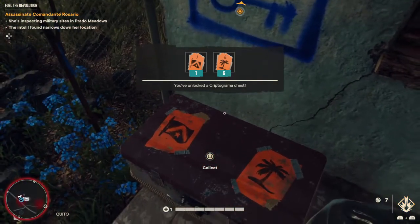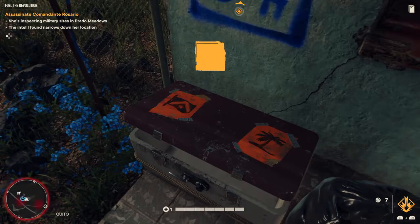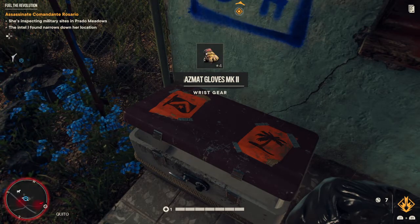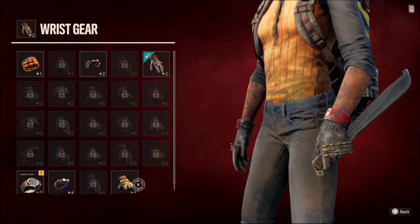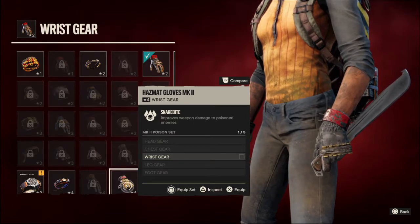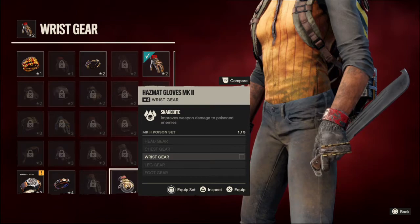So now we've unlocked a chest. You got hazmat gloves Mark 2. Improves weapon damage to poisoned enemies. Part of the snake bite collection.